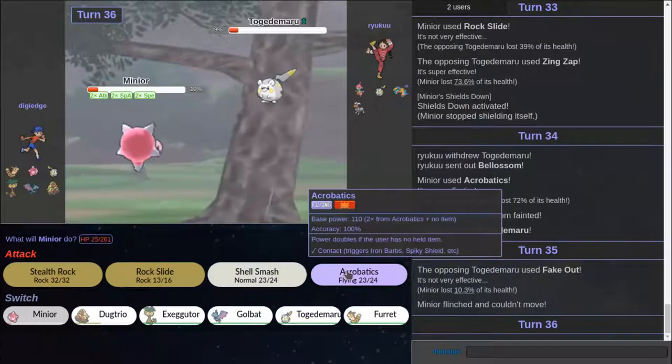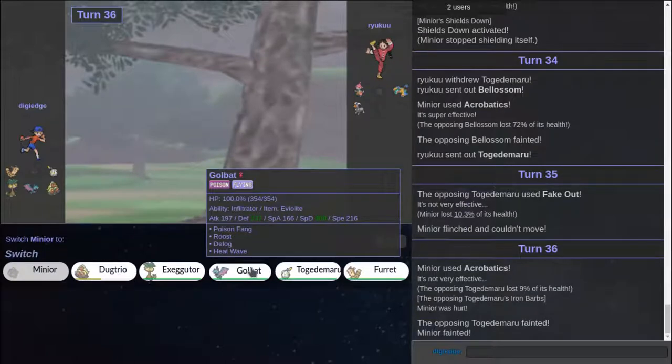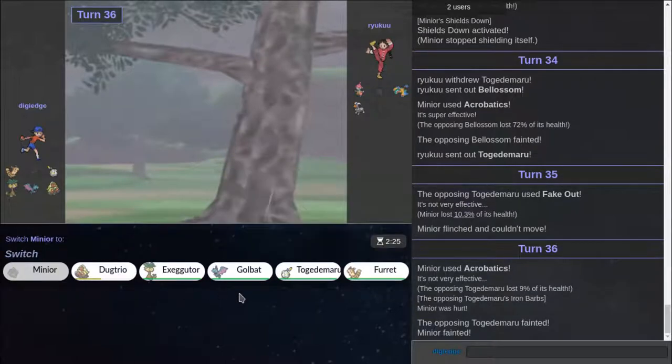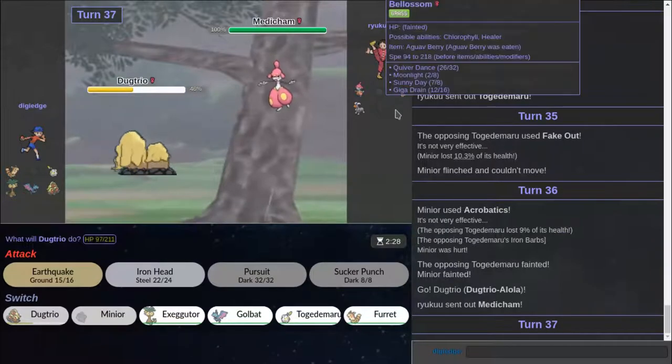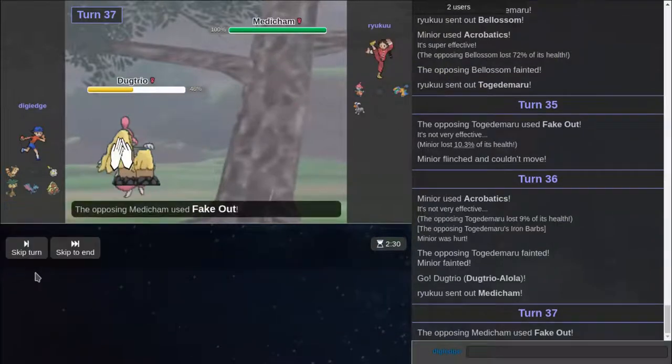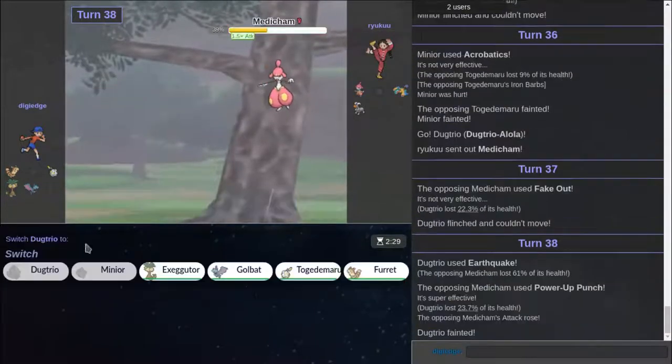He actually does enough damage. Well, I think. I'm going to click Acrobatics. I definitely kill. Oh no, I should have clicked Rock Slide — that's not contact. Ugh. Stupid me. I think if he goes for Acrobatics — yeah, I'm just going to go out to this. Right now my best play is actually to stay in probably and click moves. If I go for Earthquake right now, I do enough damage. Yeah, I do enough damage.